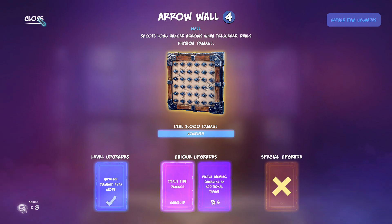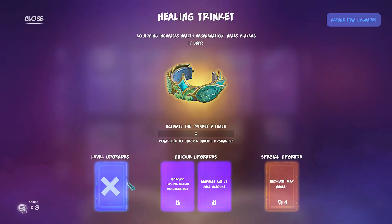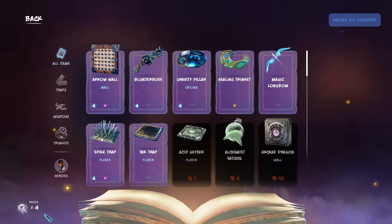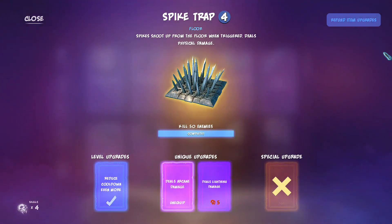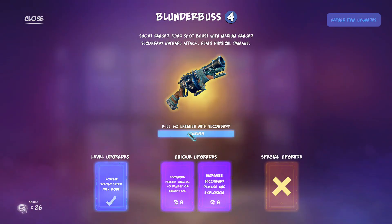You want the fire damage. May as well upgrade this healing trinket a bit because we can. Need to remember to try and use that to unlock the additional upgrades even if I don't need to use it. We won't be using any of these other traps so I might refund those so that I can get this other upgrade on the gun.